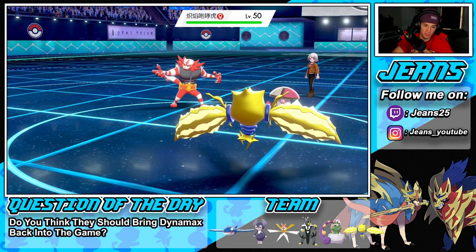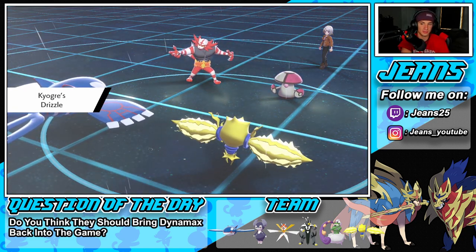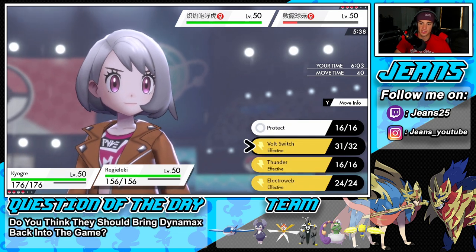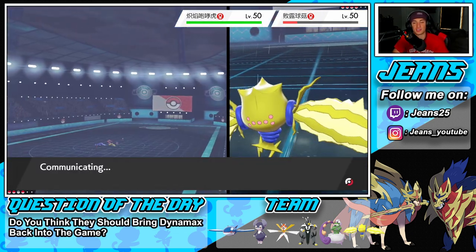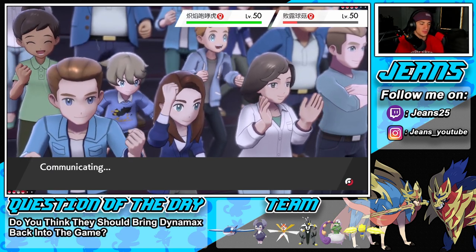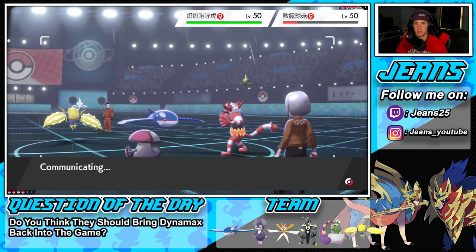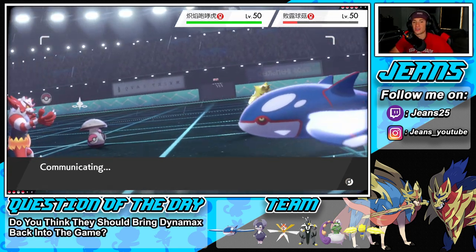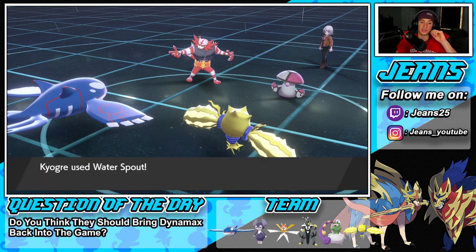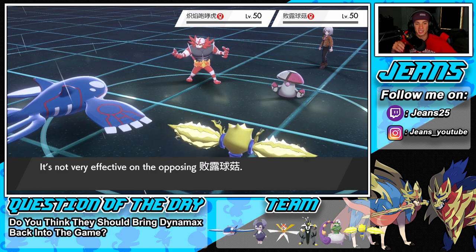I'll take the Fake Out and then protect next turn — go for Thunder at 100% accuracy to try to take out Amoonguss. Actually our best play was going into Water Spout instead of protecting — I thought ahead knowing I couldn't waste my Protect because I'd need it later. Fake Out hits Regieleki, we don't protect Kyogre, and we pick up an easy double KO. Beautiful — our Protect came out exactly when we needed it.